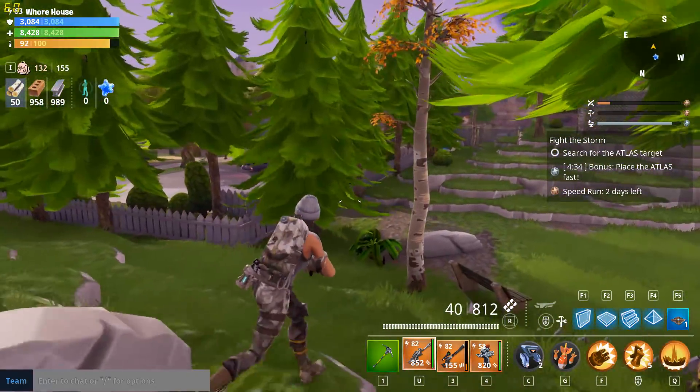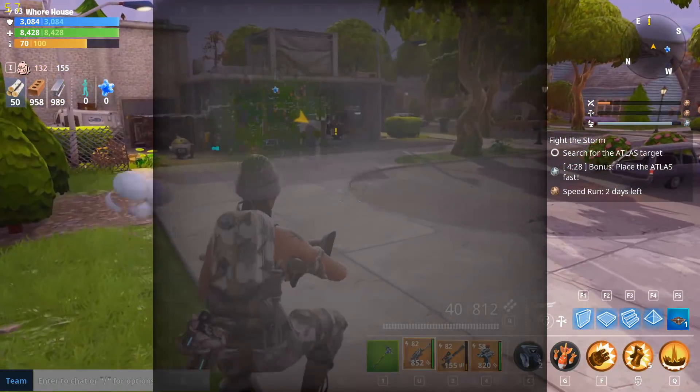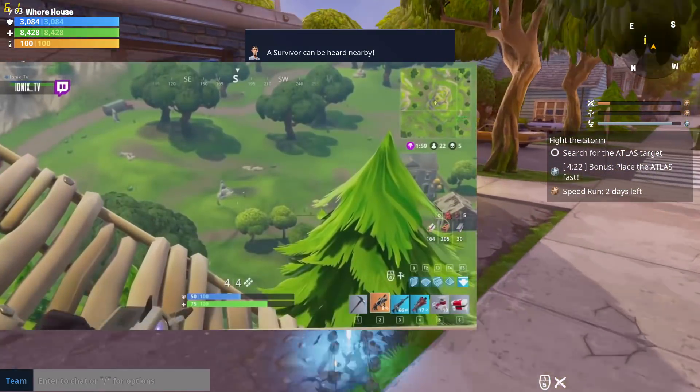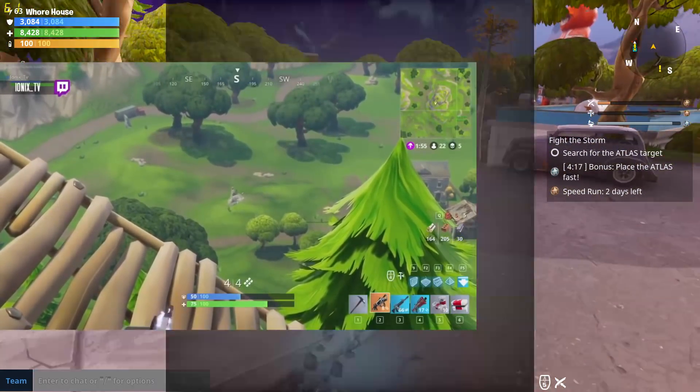At number 5 we have a whole class of weapons: energy weapons. These have existed all the way back from the release of the game in July of 2017 but never quite made their way to Battle Royale. We did at one point see the Zaptron very briefly, but that was quickly taken out of the game after people realized how OP it was.